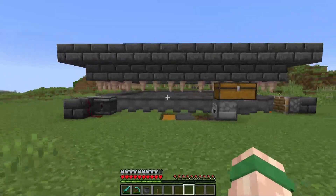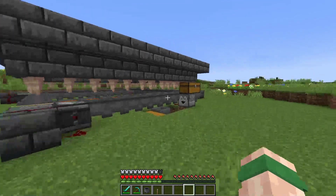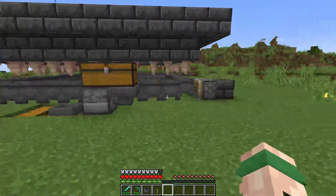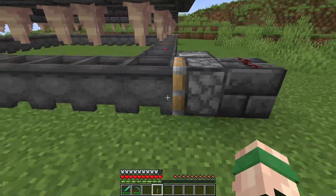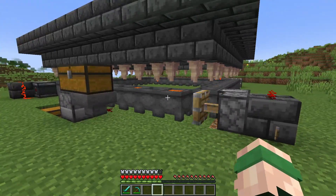We now have a fully operational lava farm, kind of. What you need to do next to make this start to run is go ahead and place a cauldron here, place a lever and turn on the lever. As you can see, they are now rotating around.